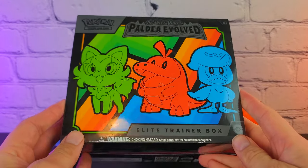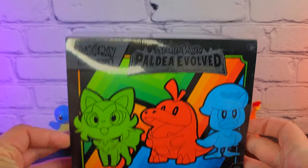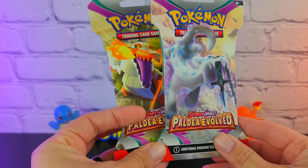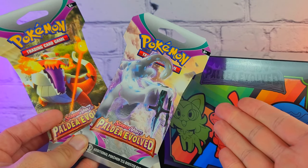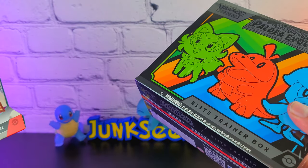So normally, whenever a new set releases, I do the Pokemon Center version of the ETB. I was too late to pre-order this one. So I'm just going to be throwing two extra packs in this video, because the Pokemon Center version comes with 11. That isn't the only difference between the Pokemon Center version and the regular, but it kind of makes up for it, right?